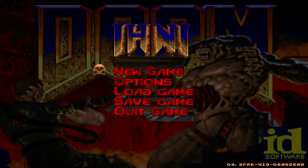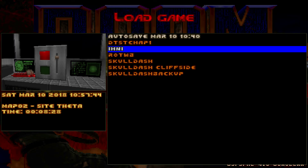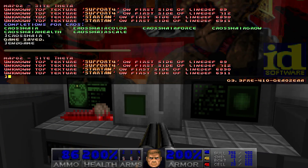Hello and welcome to today's FDA. We'll be playing map 03 of IHNI by Karja, which is a 6-map GZDoom map set. It's for continuous play, so I've saved the game right at the end of map 02. So let's jump into it and see map 03.